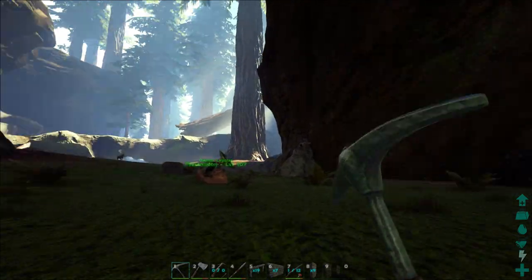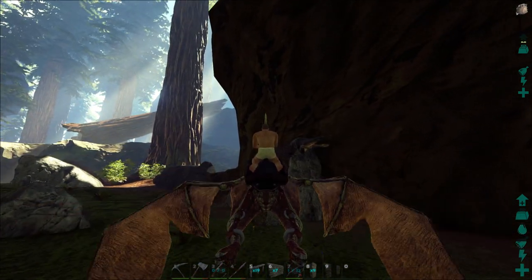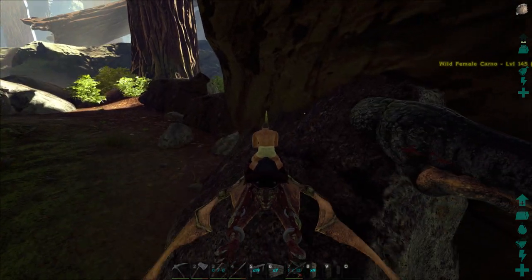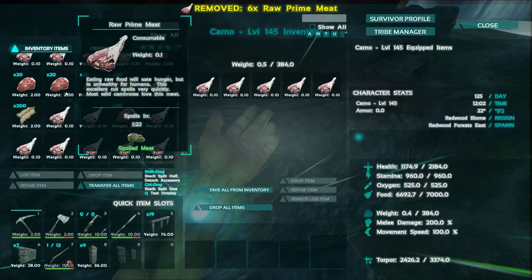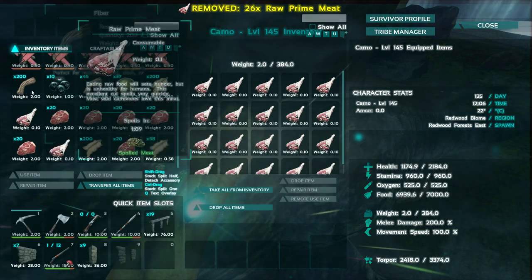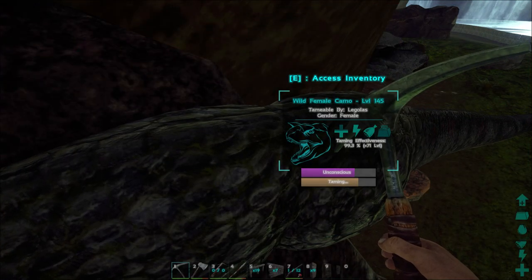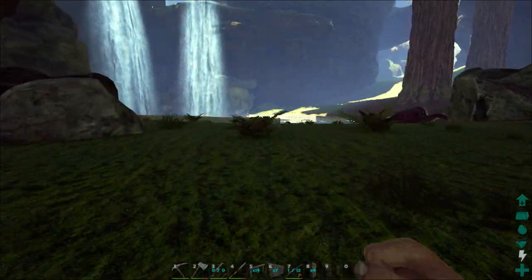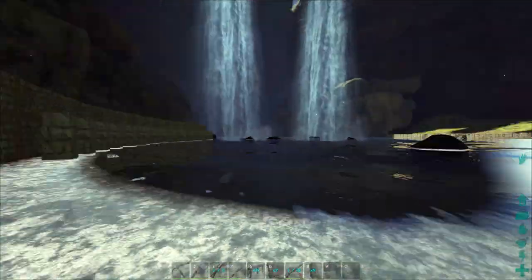This isn't just any ordinary carno - this one was level 145. I have to use the pteranodon to get up here to feed him because I can't climb this rock. I knocked him out and he should be close to tamed. Let's see how much prime meat he eats - just throw all that in there and this guy's going to passively tame up while we're hanging out building. The dino levels are a lot higher on the Center map, so a 145 is awesome.